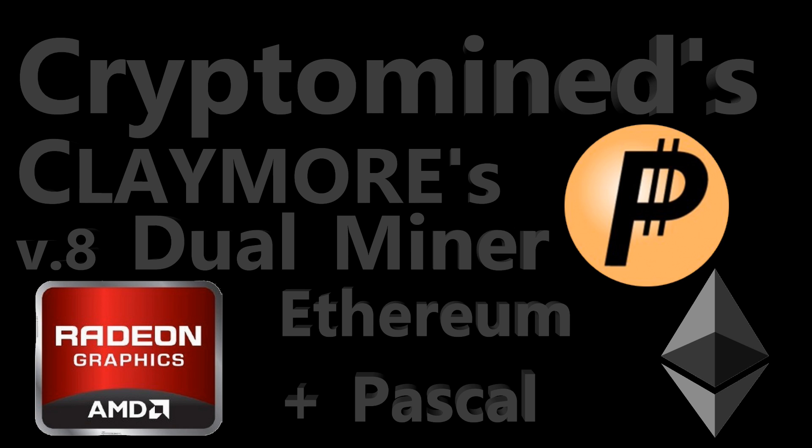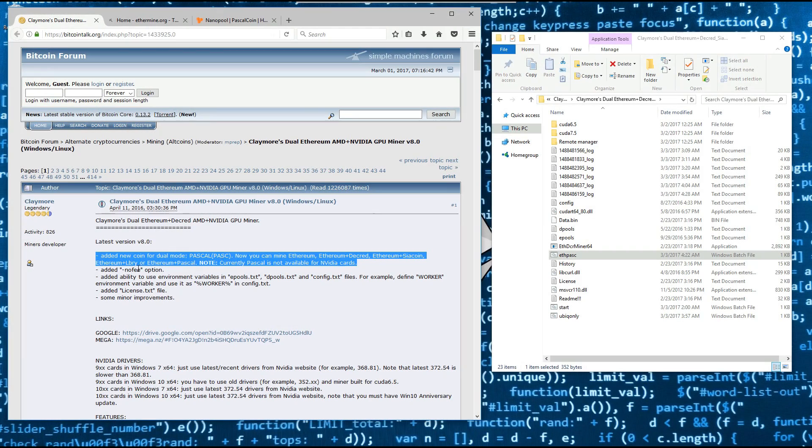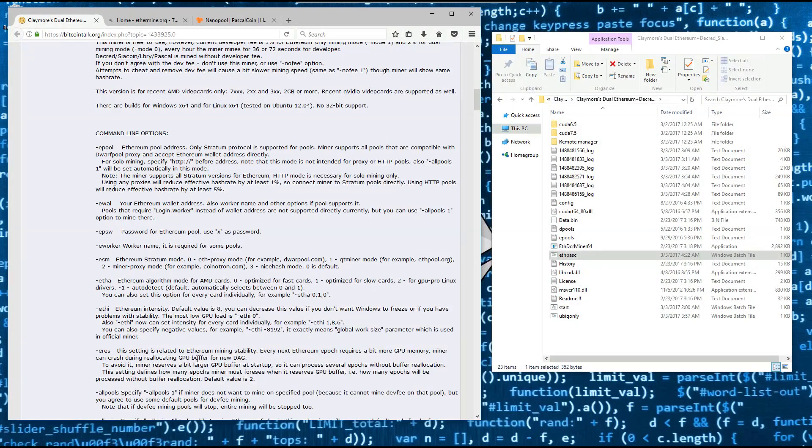How to dual mine Ethereum and Pascal with Claymore's Dual Miner Version 8. If we go to the Bitcoin Talk forum thread for Claymore's Miner, we can see that he has released an updated Ethereum Miner Version 8 with Pascal support. It also has no fee and it's supposed to be a little bit faster for Ethereum mining.